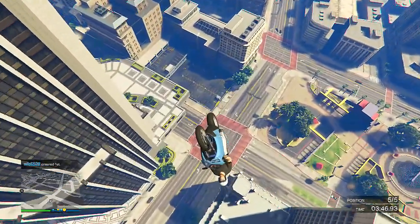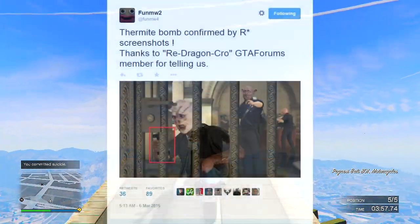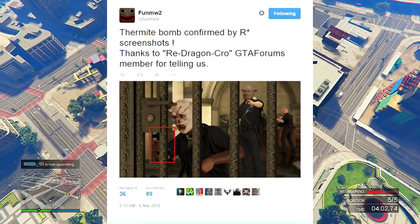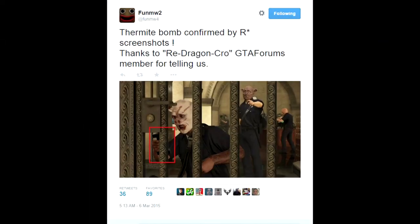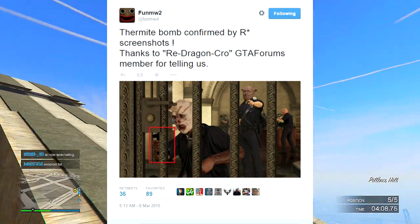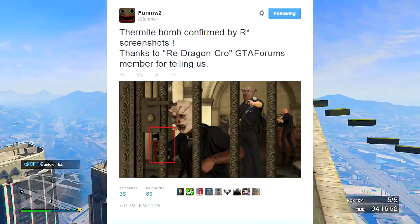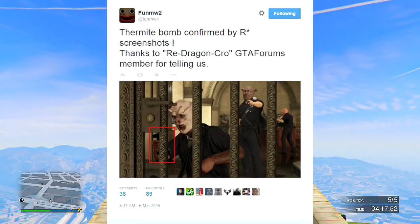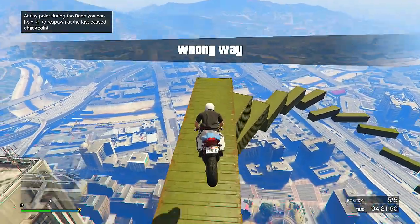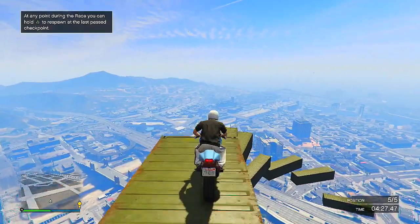I'm going to pop it up on your screen now. In this image, if you notice the guy right next to the lock that opens the vault, he's placing something on it. That's not a regular sticky bomb — sticky bombs can't do that. You need a thermite bomb. So this basically confirms we are going to be receiving the thermite bomb that Funem W2 leaked way back in the past, coming out with the heist update.